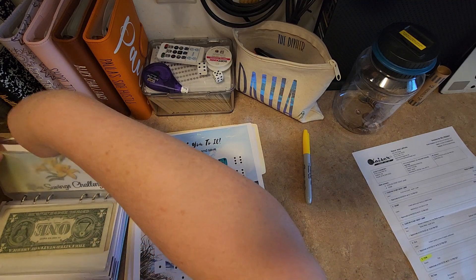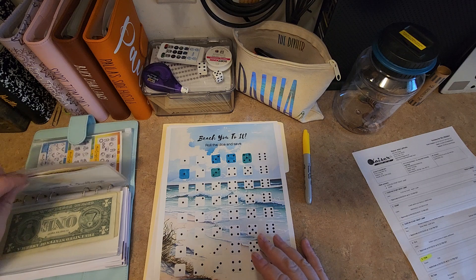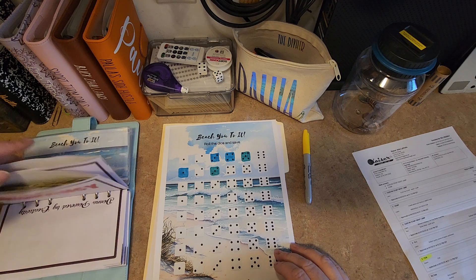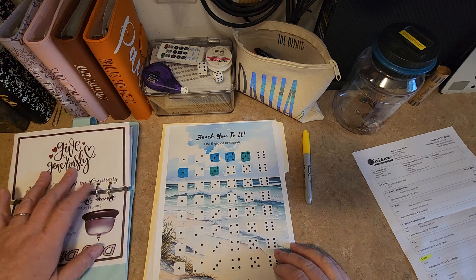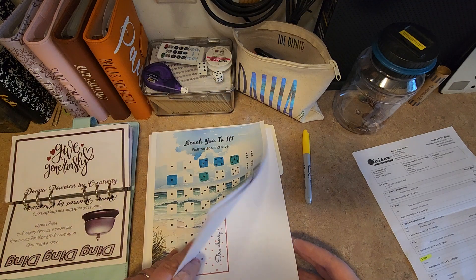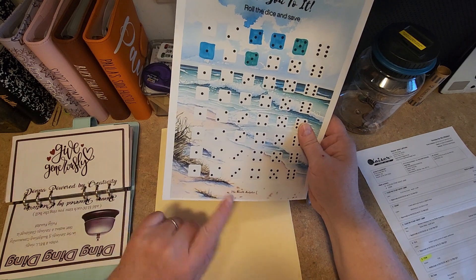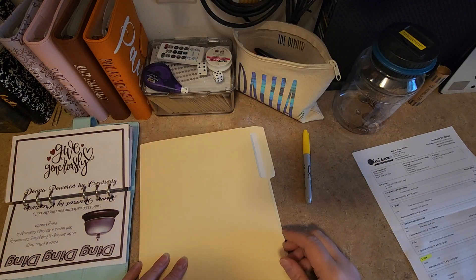If you go to the Humble Budgeter, these are freebies — you can print them off. I think I actually bought these, but the community ones are freebies that you can join and do. There's a bunch of other freebies too. I think I paid for the Strawberry, the Beach, and the Lily one — I think they were like $1.99 or something. So go check her out — the Humble Budgeter, awesome channel.